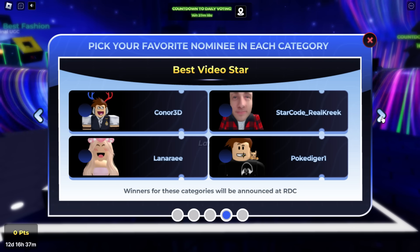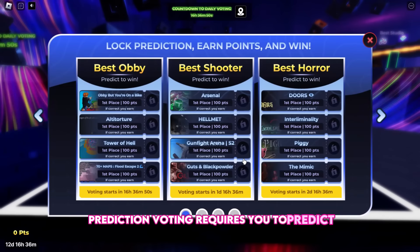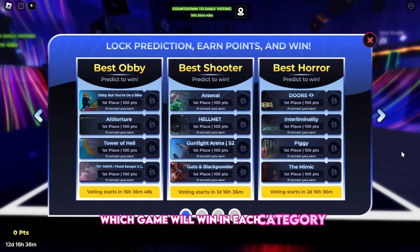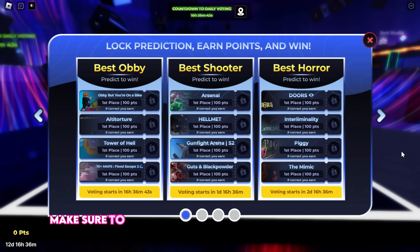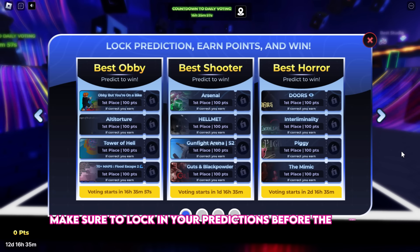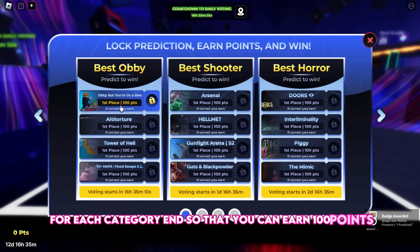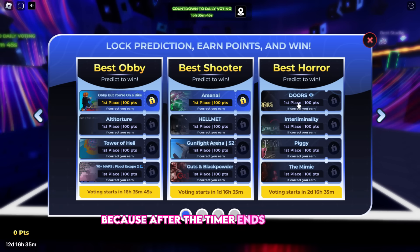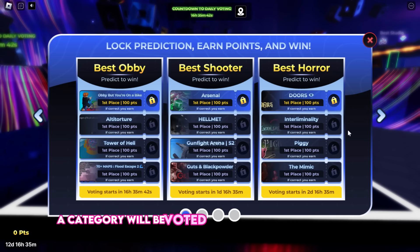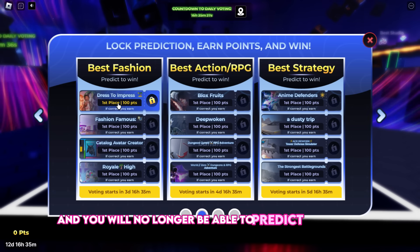Prediction voting requires you to predict which game will win in each category. Each correct prediction earns you 100 points. Make sure to lock in your predictions before the timers for each category end, because after the timer ends, a category will be voted on in the daily voting area and you will no longer be able to predict the winner.